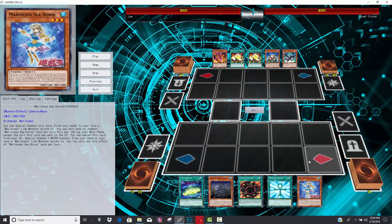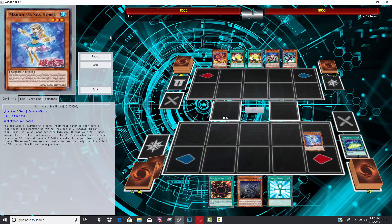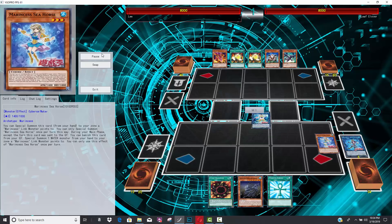I would play Paleozoic Marincess. I think it's the most consistent. The Paleos and Marincess, or Swap Frog and Marincess, work really well together. Seahorse and Swap Frog work naturally together. So you guys will see him go for Seahorse. Seahorse is a one-card Link 3, which is actually super nice. You end up with Seahorse right back in your hand, so it definitely is a really nice play.